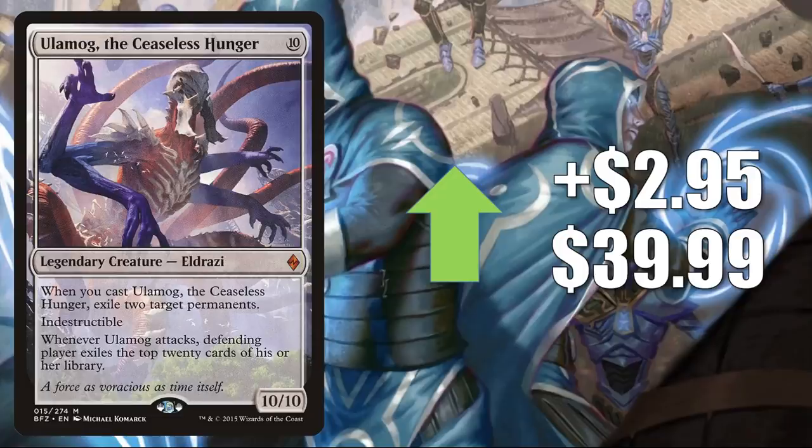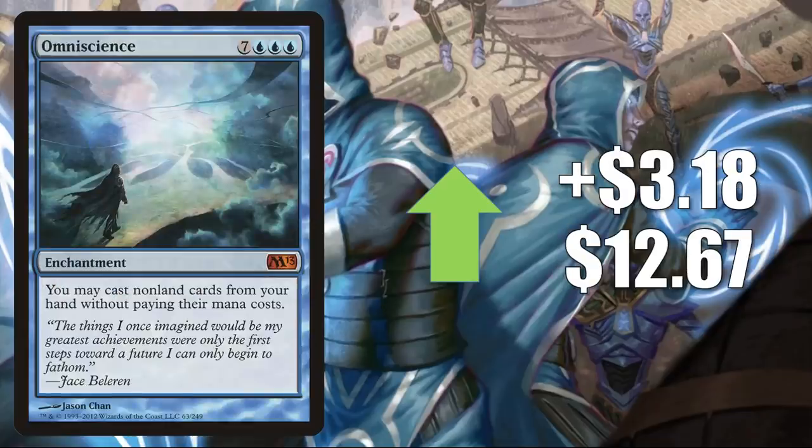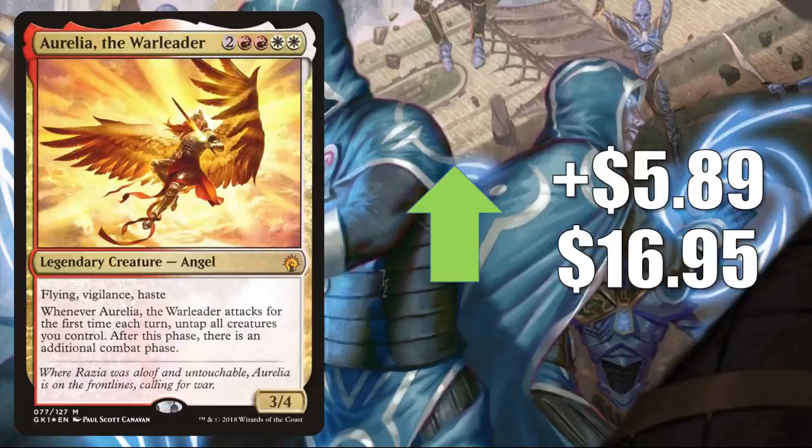With the new set there are a number of ways to cheat cards from the top of your deck into play, and Ulamog is a good candidate for that. Number two is Omniscience from Magic 2013, going up $3.18 to $12.67. In Legacy this card is popular right now — Omni-Tell and Sneak and Show builds are doing really well on Magic Online. It's also a very big Commander card. Number one is Aurelia, the Warleader from the Guilds of Ravnica Boros Guild Kit — only found in foil, going up $5.89 to $16.95.